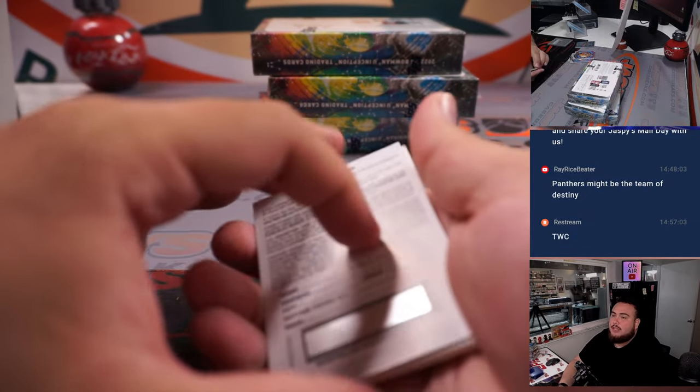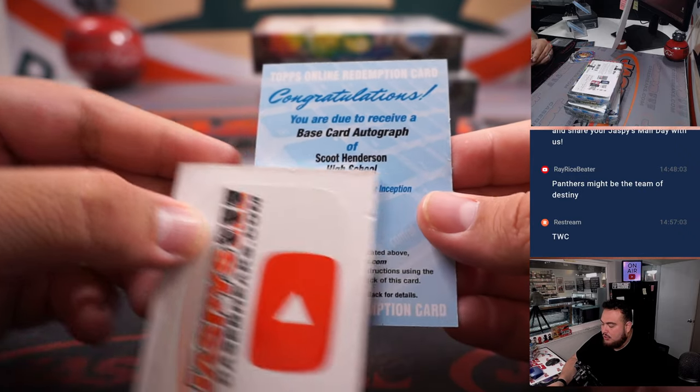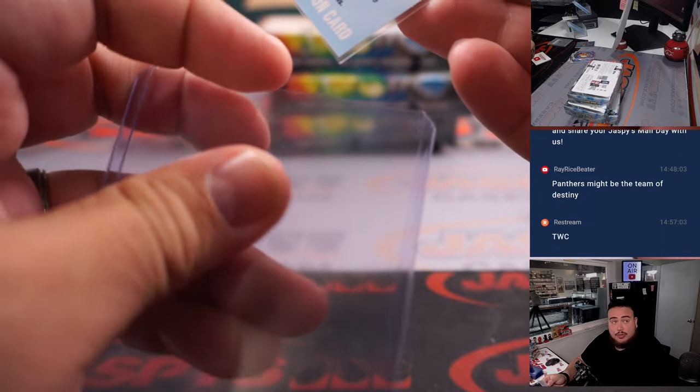All right, we have our first Redemption, guys — a base card autograph of Scoot Henderson. Letter S — S would be Tristan.